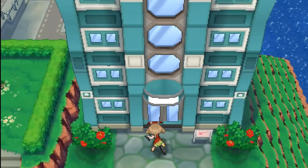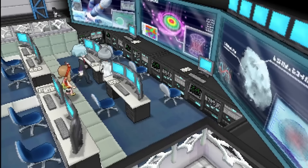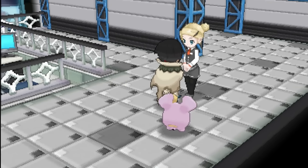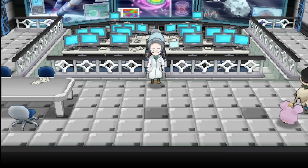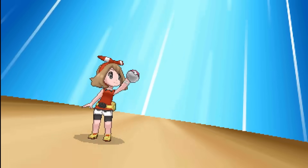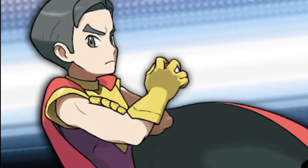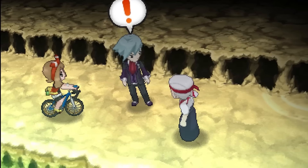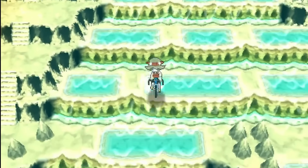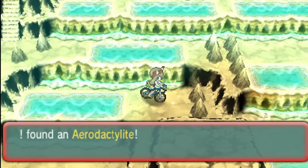Upon exiting the ship, we'll head to Mossdeep City's space station to push forward the Delta Episode. Then after a bit of lore, our favorite speedrunner Zinnia will ignore the lady blocking her path to deliver even more lore and give us information on where to go next. So we'll need to fly to Meteor Falls, go up a waterfall, obliterate some trainers, ignore a double battle, listen in on an important conversation Steven Stone is having, and then finally grab another Megastone for Aerodactylite.